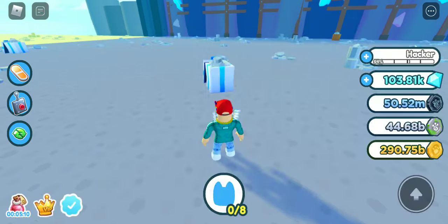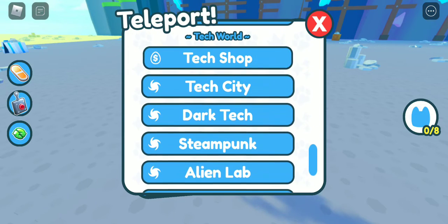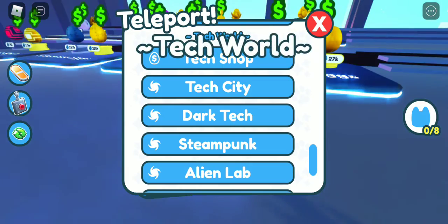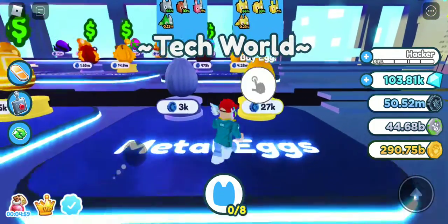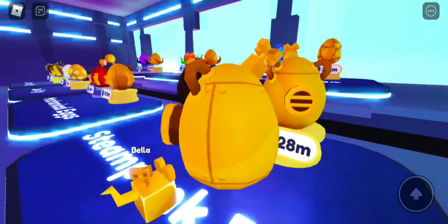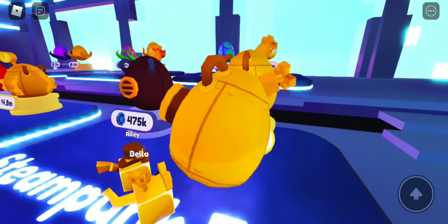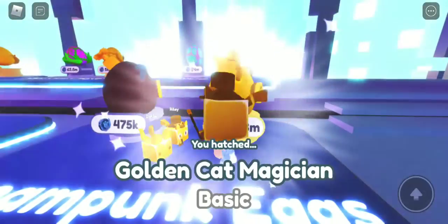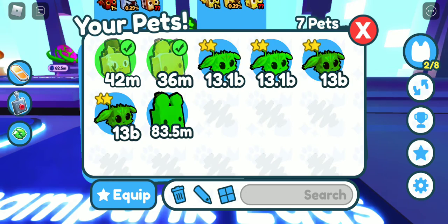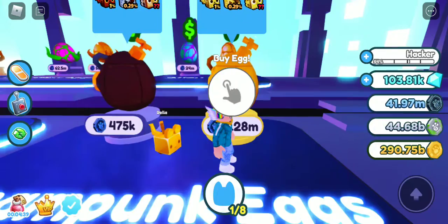Let me unequip it, and let's teleport to the tech shop and get some more. I just need six eggs without getting any other pet. I got a toy mouse, and then I got a different pet — Magician. I'm gonna delete that.